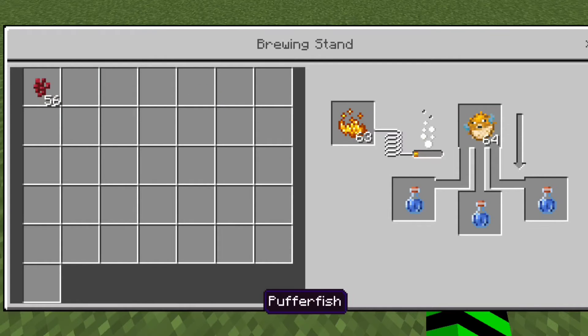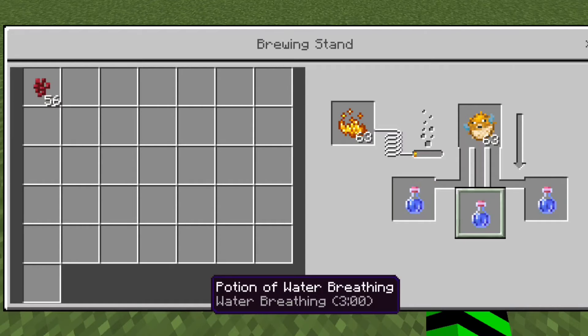The potion of water breathing. As usual, start with an awkward potion. Then the next step is to add a puffer fish. As a result, you have a water breathing potion.